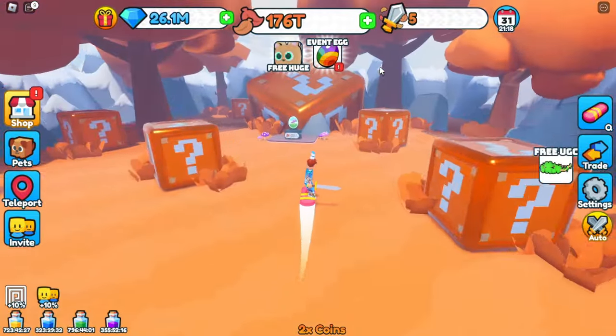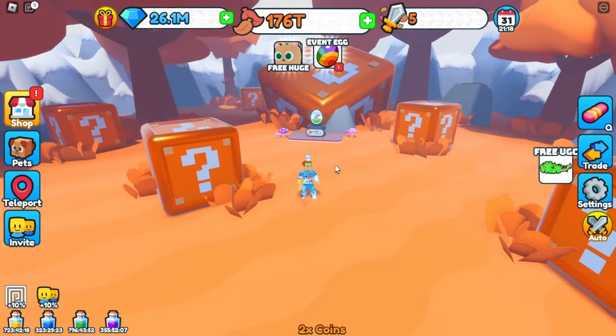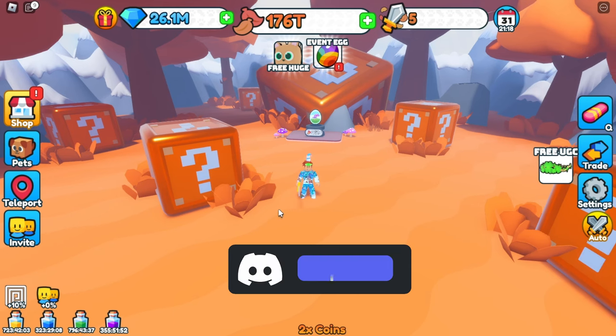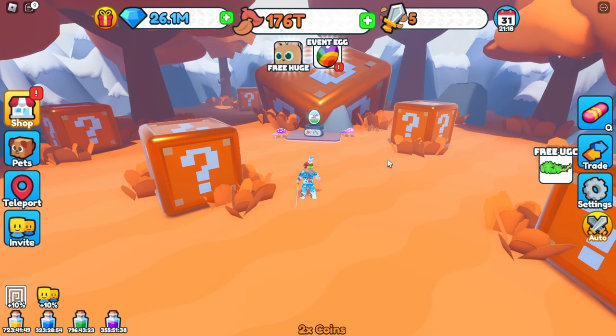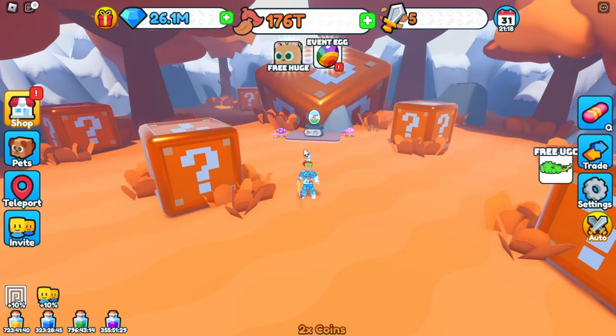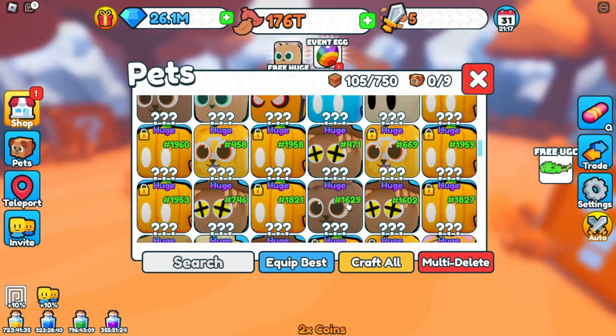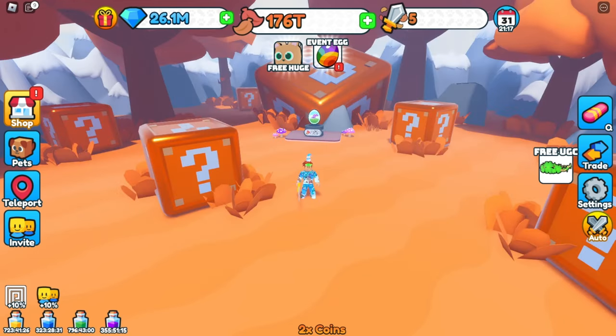I've also been going AFK and farming the huge lucky block, which is how I got eight of the scarecrows. Just do those quests, open event eggs, claim from the Fall merchant and stuff like that — that's the best way to get huges. First person to comment gets the free lucky game pass. Like the video, comment 'pizza,' and turn on post notifications to enter the giveaway. I'll put the instructions in the comments below too. Be safe, it's Frosty, and I'll catch you guys in the next video!